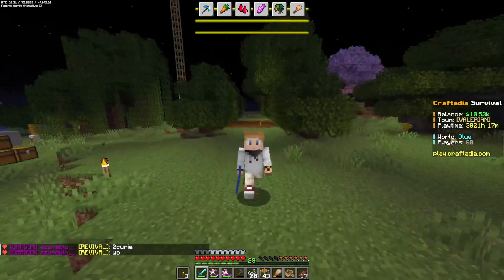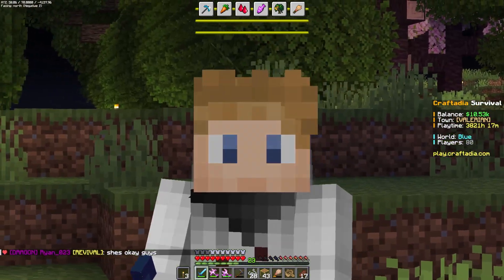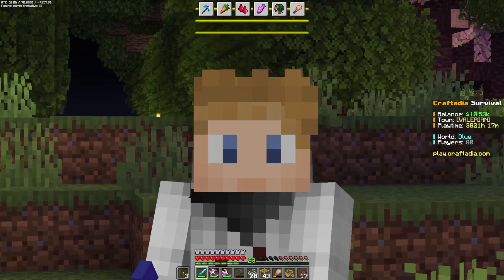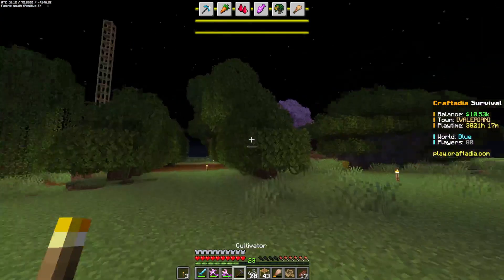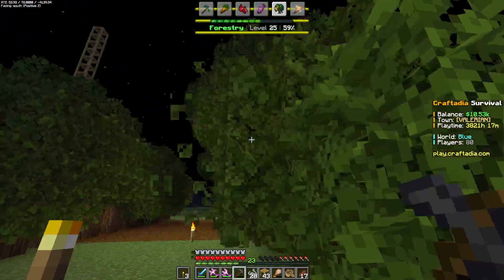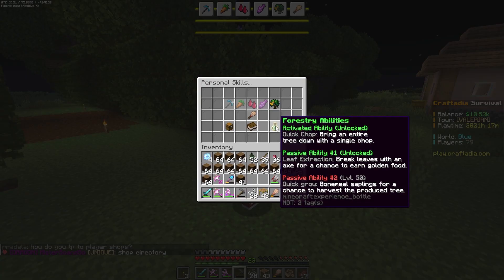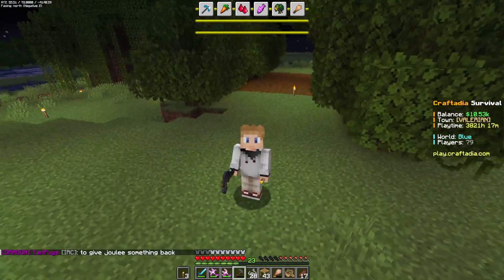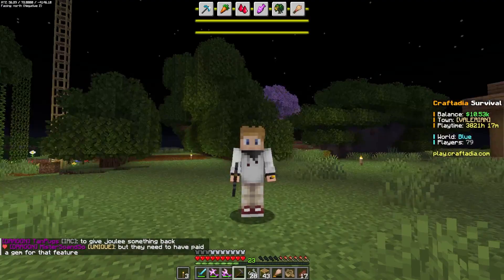Welcome back to Craftadia Season 5 with me Pintaro. I'm just cutting down some trees for some money and a little bit of forestry XP. I'm level 25 now, which gives me the passive ability to break leaves with an axe for a chance to earn gold food, so now I can earn some golden carrots, golden apples - all the tasty gold stuff.